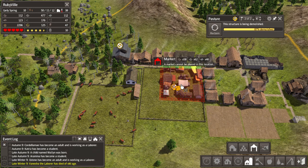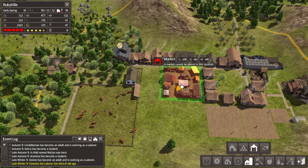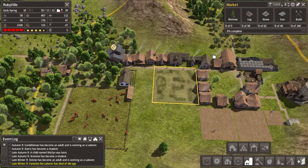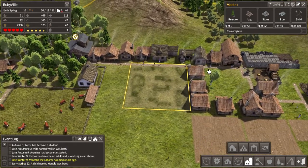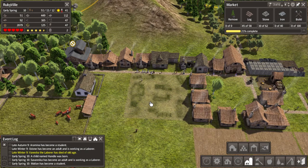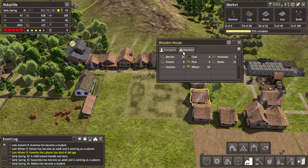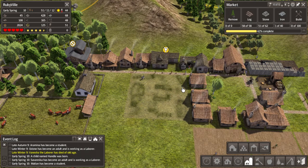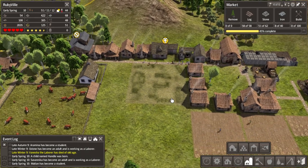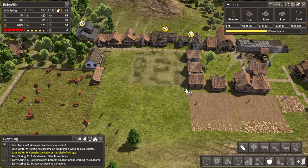The pasture is almost done being demolished - there's where the market's going. Let me explain what the market does: instead of everyone storing stuff in a storage barn, the market is where everybody brings their things. What's good about it is that people hoard less, so they have less food in their houses and we have more to distribute.